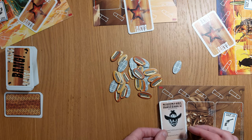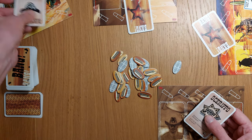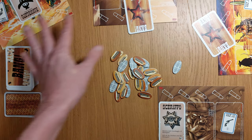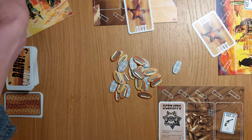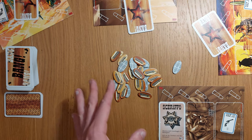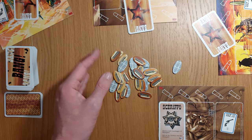I'm playing this blind, but whoever the sheriff is goes first. The sheriff reveals their role; the others do not reveal. So these would have been hidden. You're trying to take out everybody else — the renegade is trying to be the last person standing, so maybe they could pretend to be a deputy.